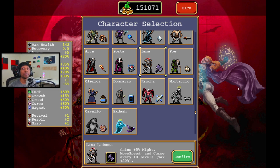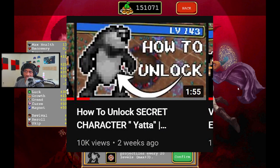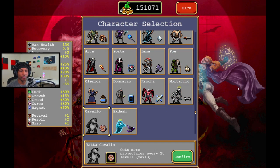Keep in mind the Axe is pretty much one of the worst starting weapons in the game in my opinion. Now the 0.5 character mentioned earlier is of course Yada. Two weeks ago people were talking about how to unlock Yada — the skin was there but the stats, the weapon, and the passive ability weren't. Now we actually have the full-fledged character. Yada's passive ability gives more projectiles every 20 levels, with a maximum of three.